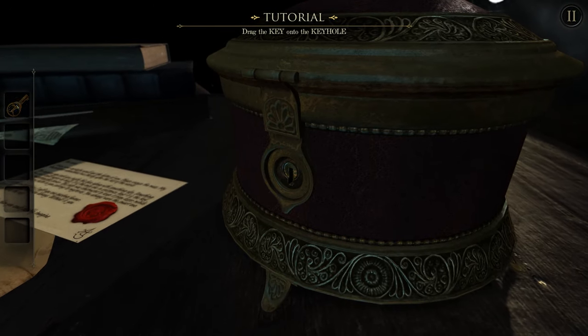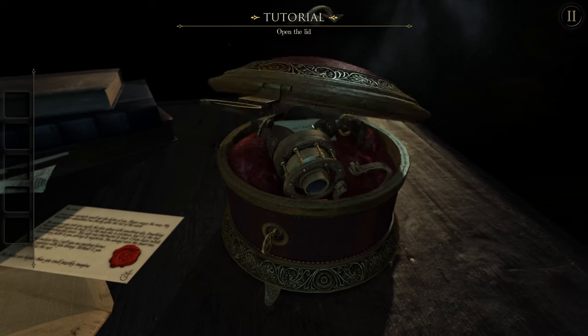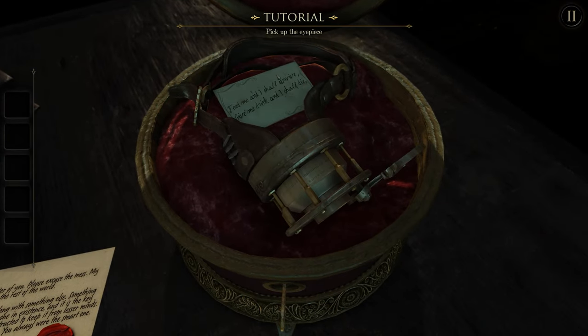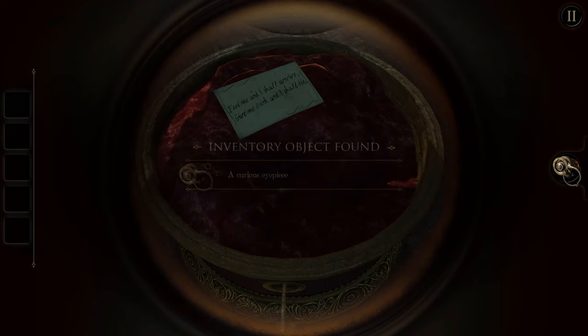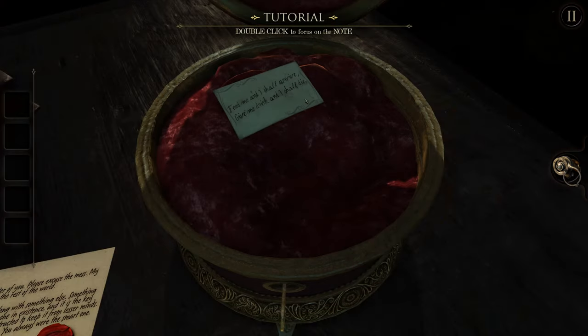It wants us to rotate the lid. We're going to line up the keyhole, insert the key, and rotate. Now we can open the lid. Inside is a note and the eyepiece that you need. When you equip it, it doesn't do anything — perhaps it's missing something. Let's check out the note.